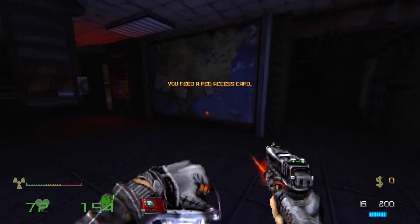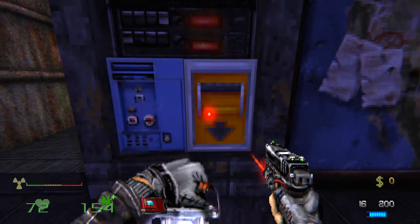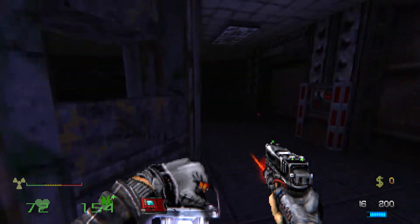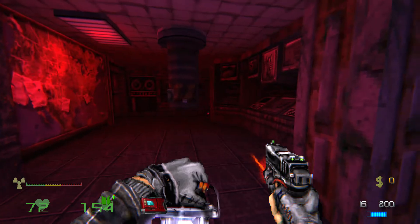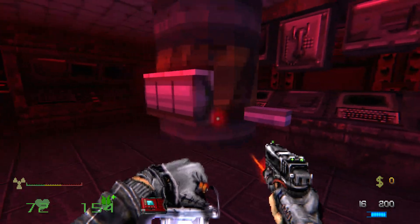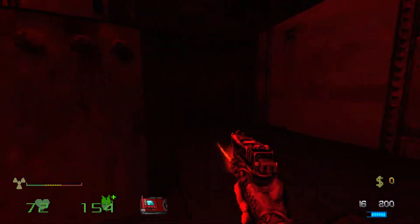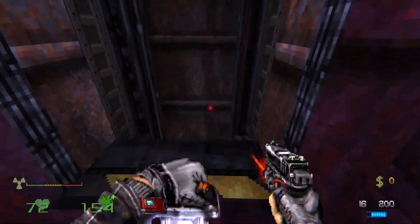Red access card. I guess we'll pull the power switch. Looks like we've got emergency power now. Still can't use the periscope. Unfortunately my lamp is going to run out at some point, but at least now we have some lights of some variety.